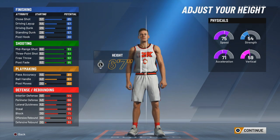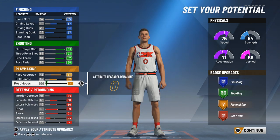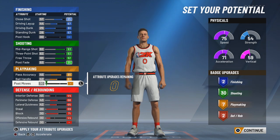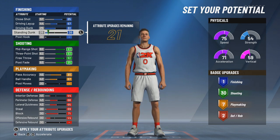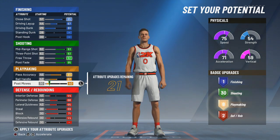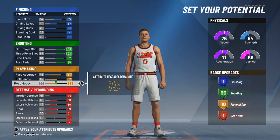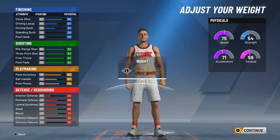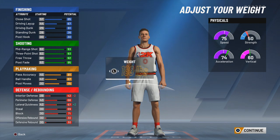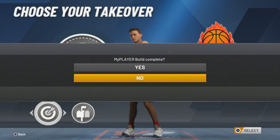I was shocked to see I could get a post score grand badge. At the end of the day, when the game first comes out I'm still making my play-sharp type build because iso is fun to me, but this could be my comp build. I feel like glass cleaners and sharpshooters are gonna come back this year. Stretch bigs, though — I think they're gonna be trash unless they're just spotting up. I feel like stretch bigs can't do anything by themselves.